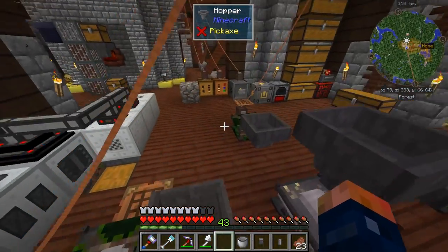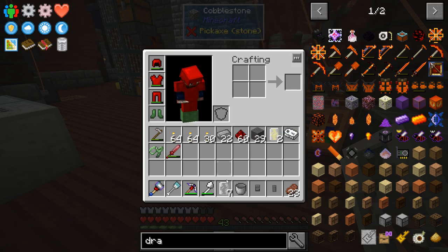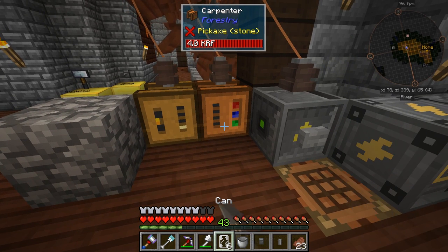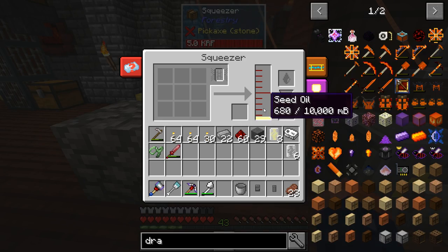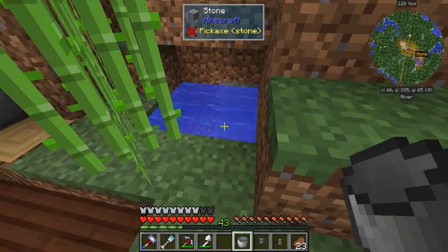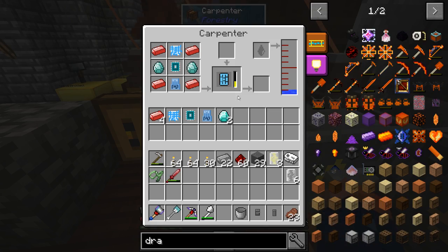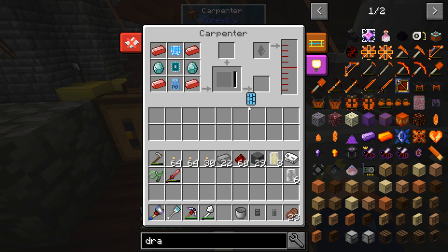The only problem is instead of water I used seed oil. We might be able to click these guys and pull it out. It looks like it consumes our cans unfortunately when you place it in there — three cans ended up getting used up. So let's go ahead and put a bucket of water in here, and then it should automatically craft. It's crafting — awesome! Now we have the circuits.